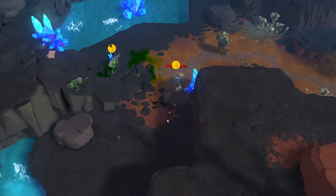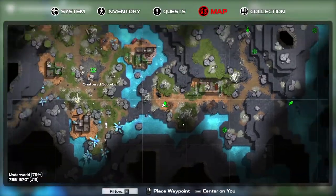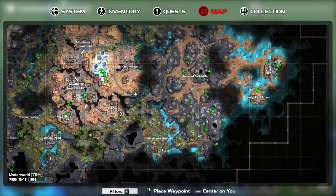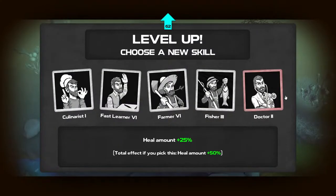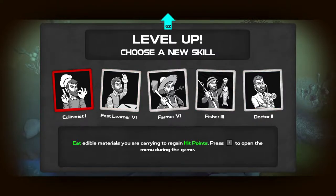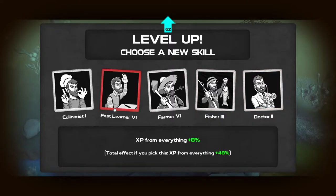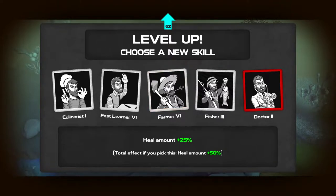I'll probably die, because the lock-on system is one of the stupidest things ever invented in video gaming, and I still hate it. I was trying to hit the monster near me, but because of the lock-on system I was hitting everything except the guy near me. We didn't get the — wait, is that perk only one level? Farmer, fisher.